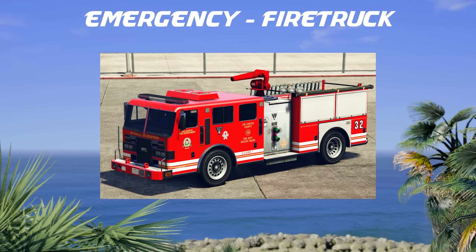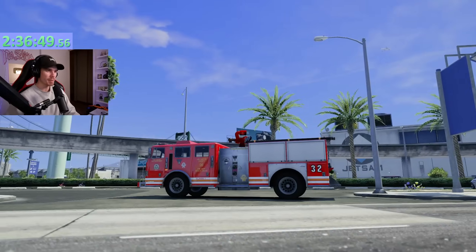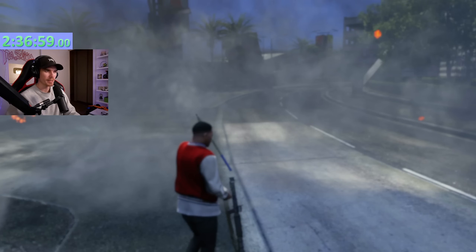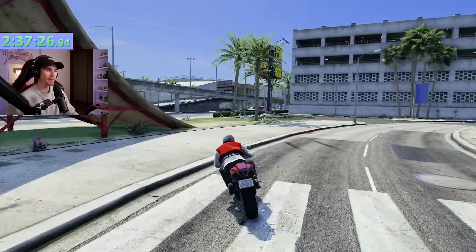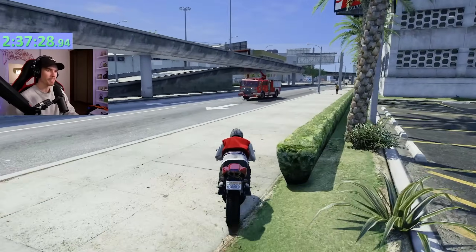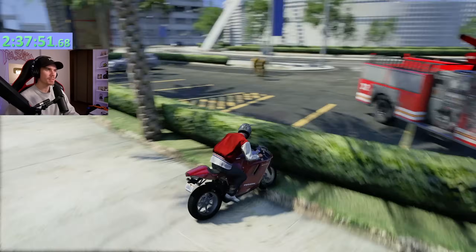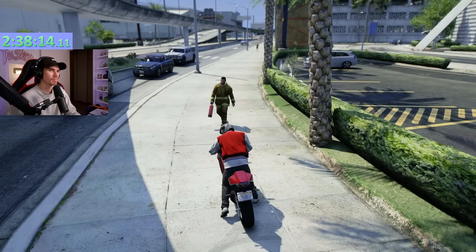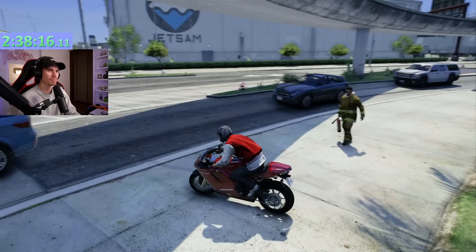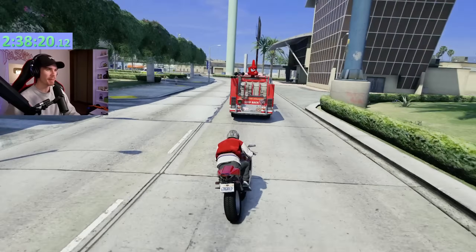Moving on with another truck, in the emergency category we got the fire truck. My idea for this one is pretty simple - I'm not going to be driving the fire truck. We're going to blow this thing up just like that, and then wait for the fire department to come here. Here are the sirens - there they are. My idea is to try and land a bike on this fire truck. Now we're going to chase this thing and try and land on the back of it.